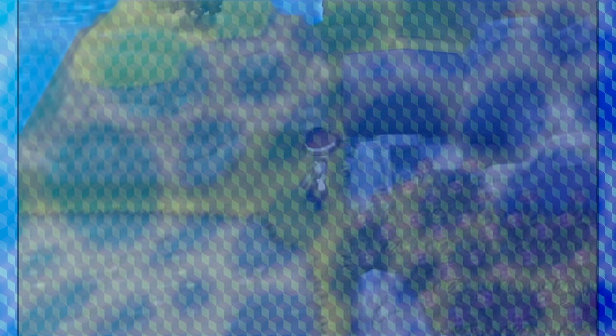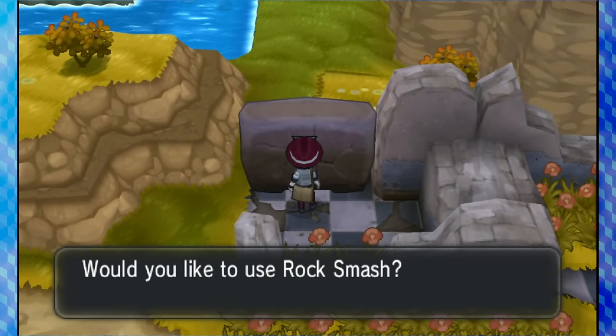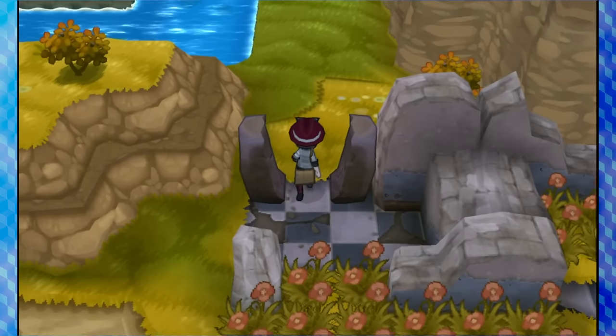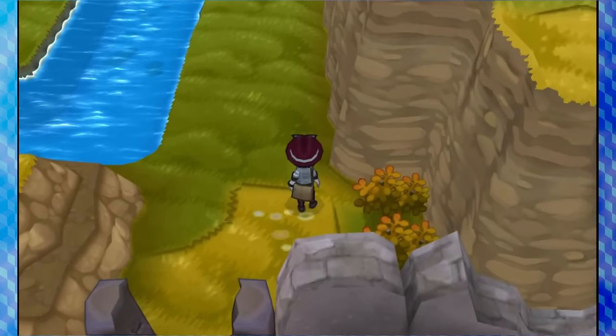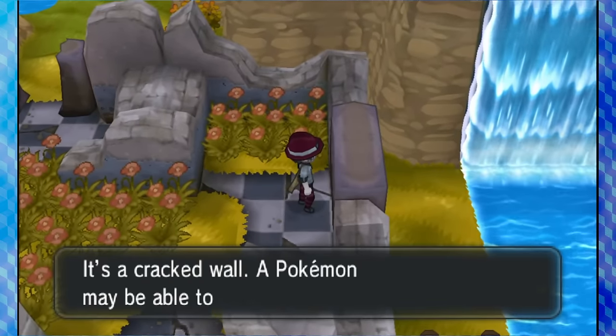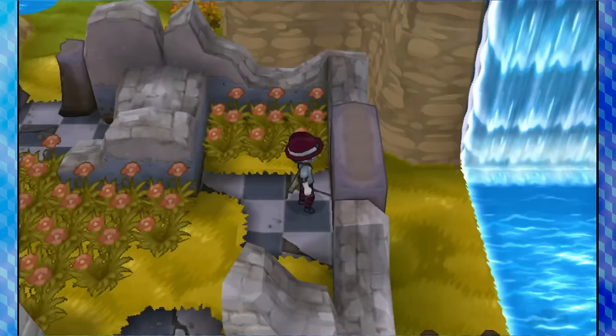While we're on the topic of Generation 6, I made a mistake in my video on non-HM field moves. I missed that Rock Smash is actually a usable field move in X and Y, even though it's not an HM. So here it is in action.